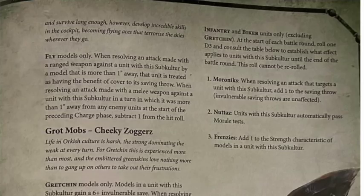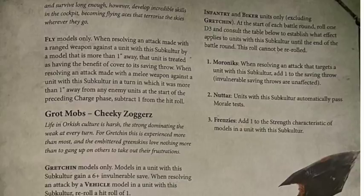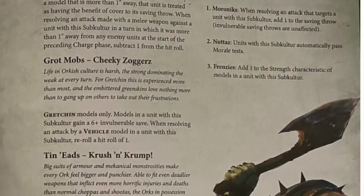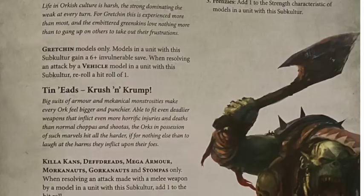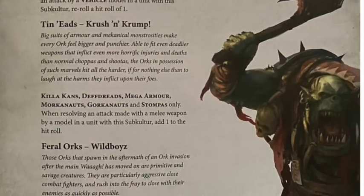The second list build that formed in my mind reading this is a build that's already done amazingly well but people don't play because who wants to buy 300 plus Gretchin - apparently Games Workshop really does after their reveals today. That is Grot Mobs - Cheeky Zoggers: your Gretchin get a 6+ rerollable save, and when resolving attacks against vehicles they get to re-roll hit rolls of one. If you didn't have a reason to buy 330 Gretchin, now you do - it's probably one of the strongest lists out there.